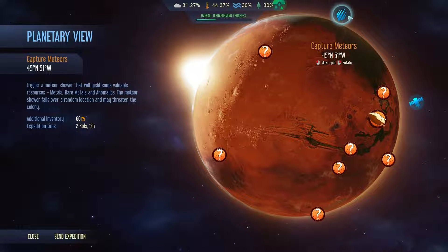Next up is Capture Meteors. It uses a large amount of fuel and will shower a meteor shower down next to your colony. This is useful if you want to get some extra metals, rare metals, or anomalies on the ground.